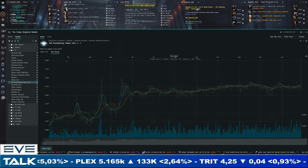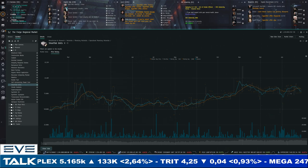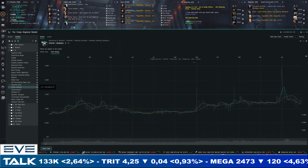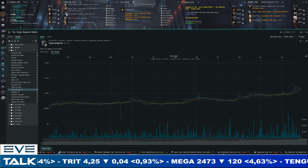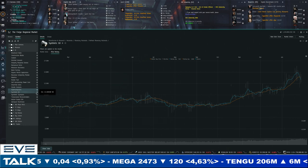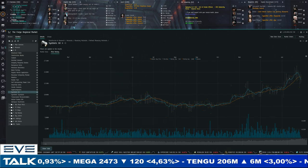Self-harmonizing power cores are back above 2.2 million at 2.3 million for sellers, 2.1 million for buyers. Smart fab units have a bit more spread and volatility but on the full one-year chart we started at 50,000 ISK and we're at 82,000 for sellers, 76,000 for buyers — a pretty good week. Sterile conduits are easily staying above 1 million at 1.4 to 1.1 million with strong volumes. Supercomputers are building up even more — a one-year high point with a small pullback above 130,000 ISK, now at 120K for sellers, 108K for buyers.